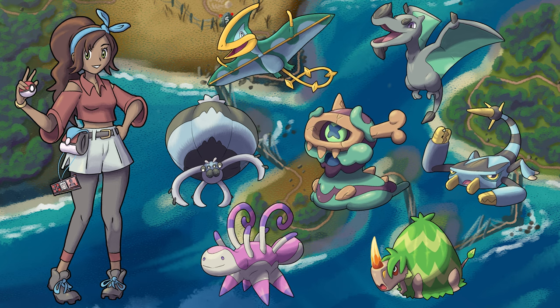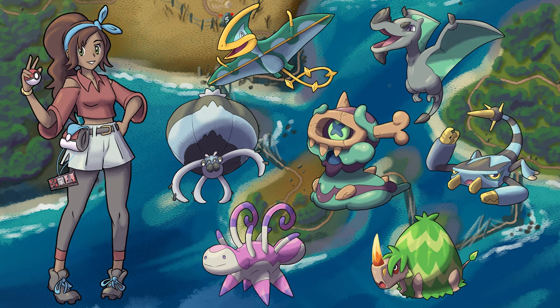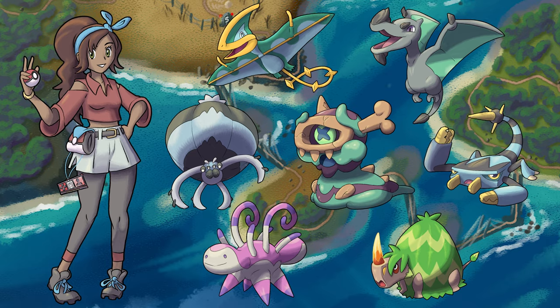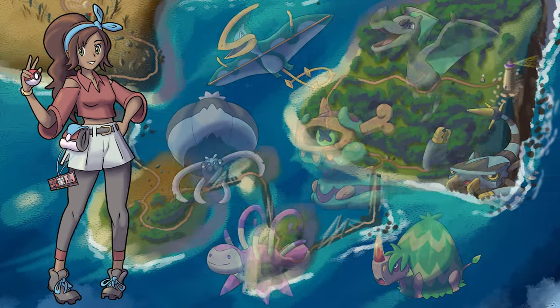Team Arc grunts are scattered along the path. You're able to sneak by some of them, but others catch you in a battle. It is quite difficult, but you are eventually able to make it all the way to the end of Route 8, where you find Professor Ginko waiting.